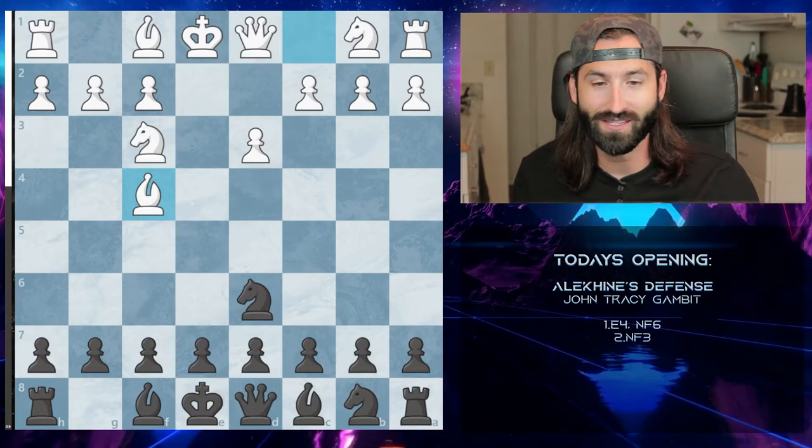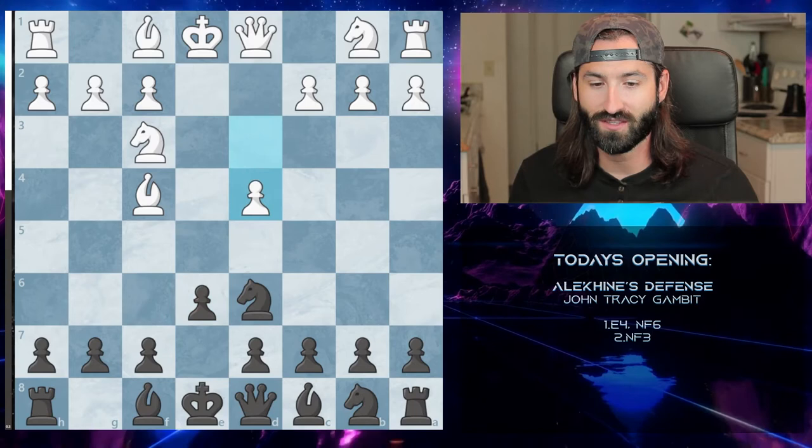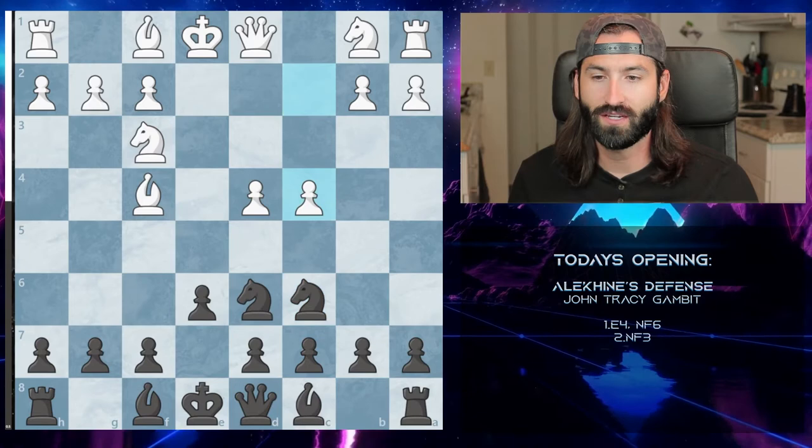We then push up to e6. They can push up to d4 and we kick the knight out again to c6. They'll then kick up to c4. We move the knight over to e4 and the queen comes over to c2.